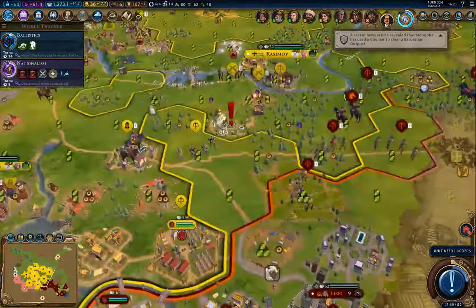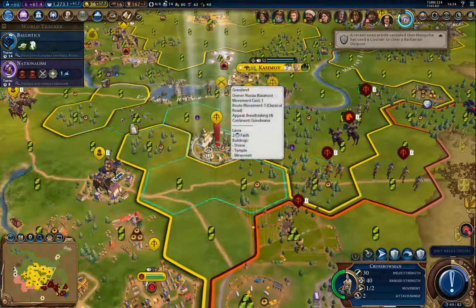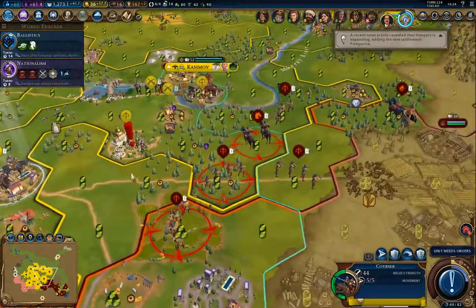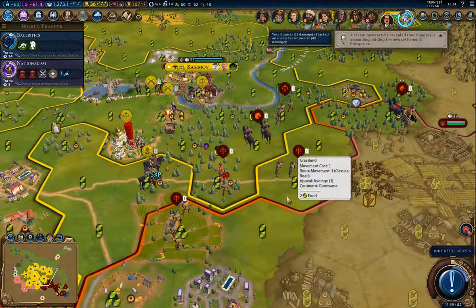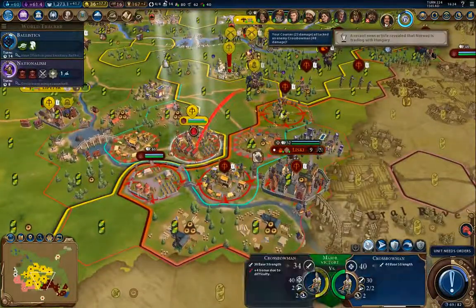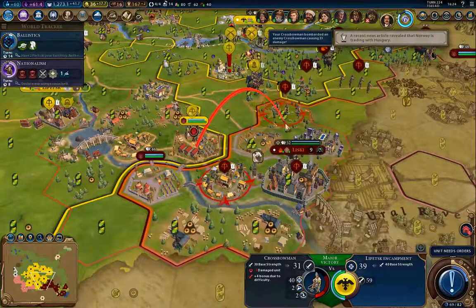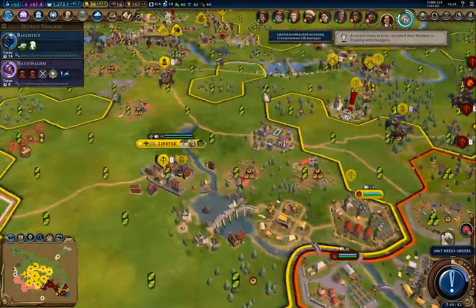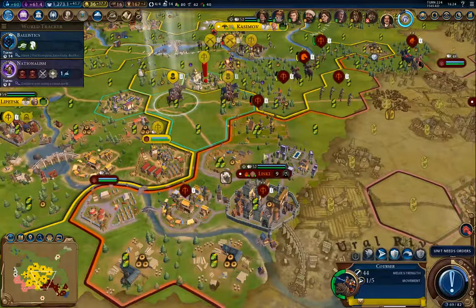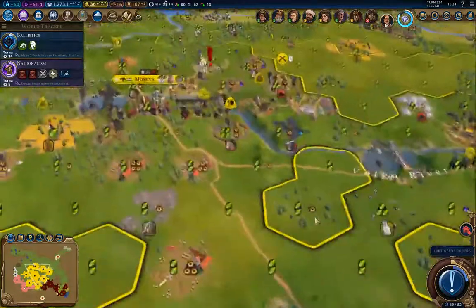You go there and wait. You go over there and attack - I'll probably lose that courser if he's smart. I'm going to attack that. I'll bring this guy forward to here. So now these guys have flanking bonuses, and that will help. I'm going to improve the iron again. You heal up.